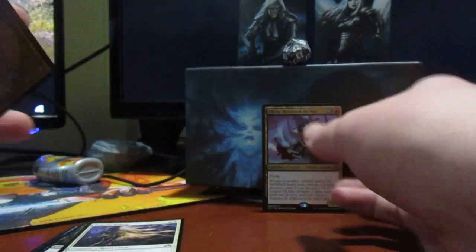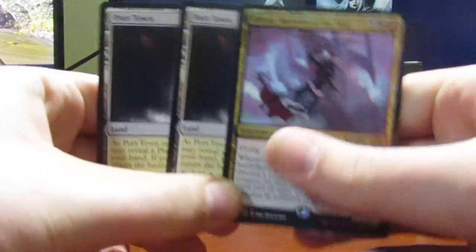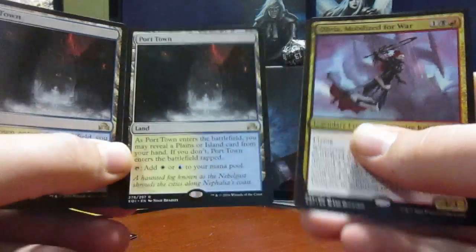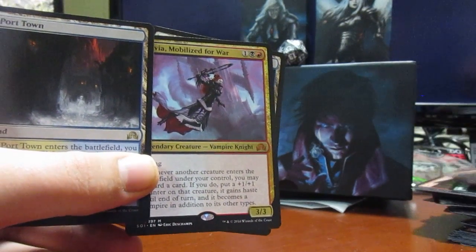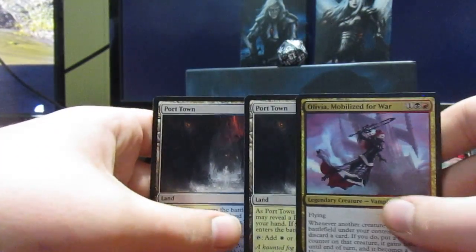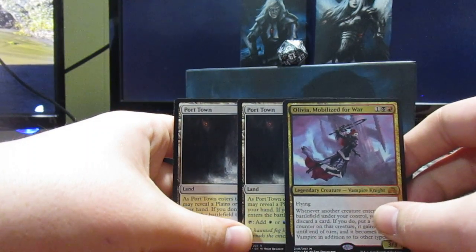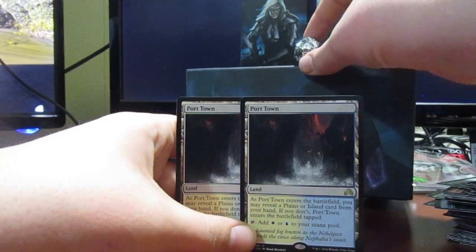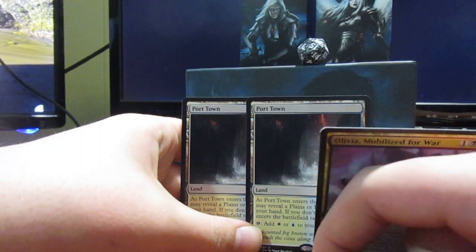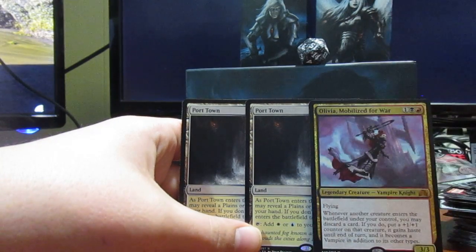So everything almost fell there. Here are our main pulls — not bad. Probably four bucks each for the lands and thirteen for Olivia, so about twenty-one bucks total, which is not bad, plus all these bulk cards. That should be about it for this video. I'd rate it like a 6 or maybe 7 out of 10. If I had a blue die it would've been an 8. I'll probably make an Olivia EDH deck; if I do I'll update you guys. Before my camera dies — thanks for watching, leave a thumbs up, I'll see you in the next one!